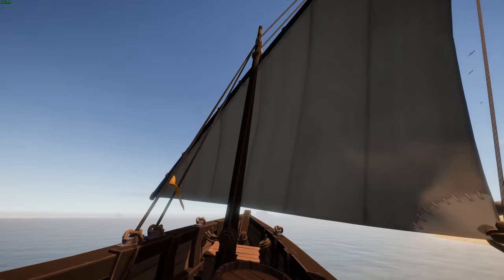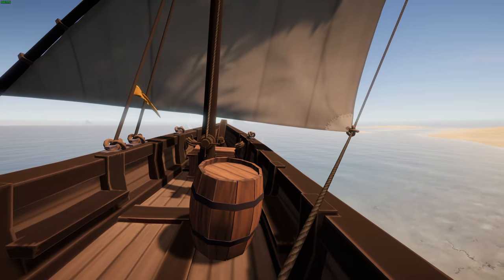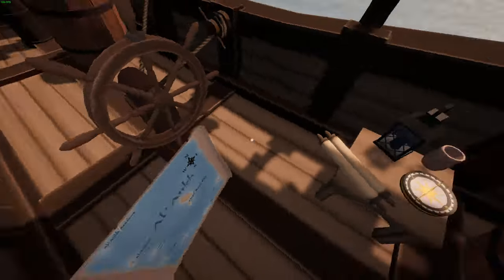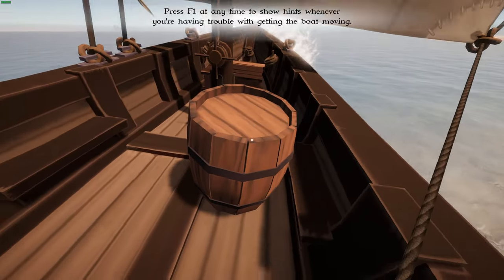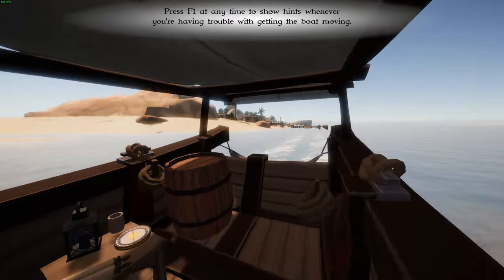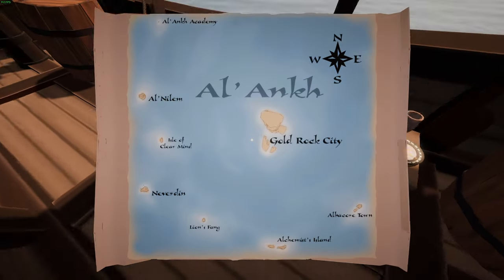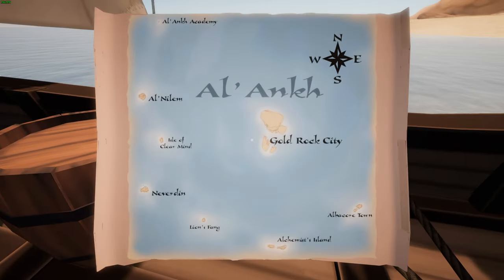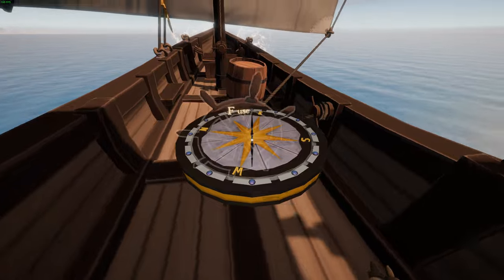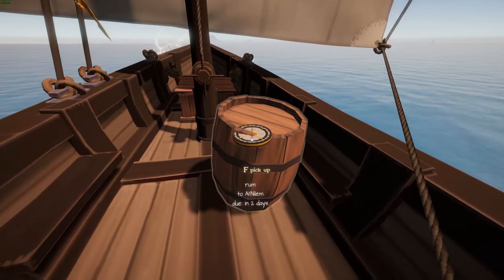I've played a couple of sailing sims before but I'm not good at them, that is for sure. We want to head straight for that island. We were going to Al-Nilem. I don't actually know where we started — maybe it was the Isle of Clear Mine. If we try to work out what shape this island is... I think we're at the Isle of Clear Mine. That is north and we're heading east.